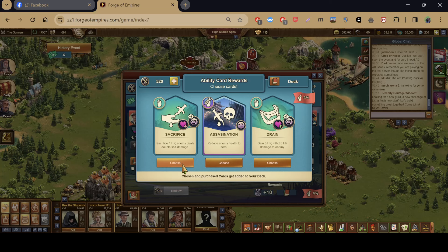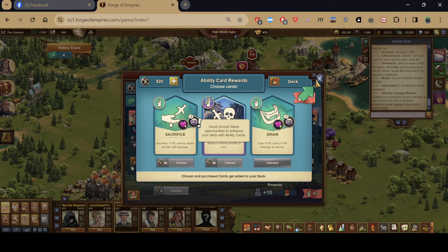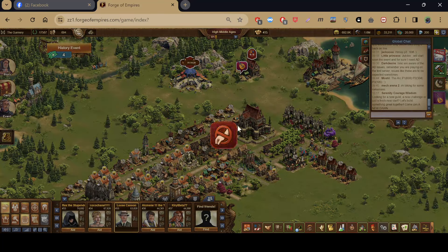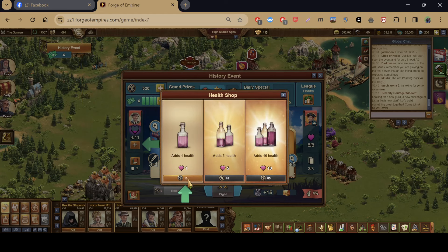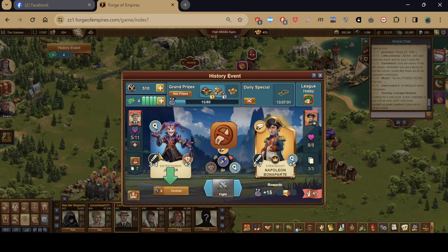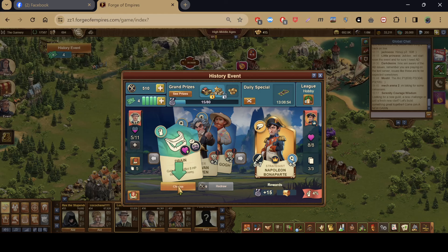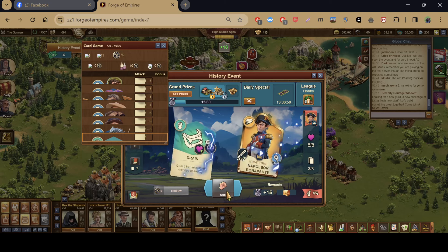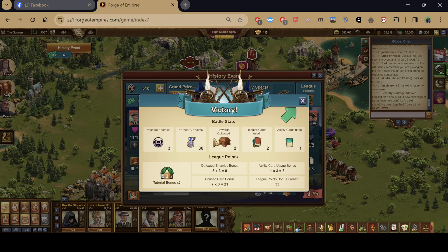The ability cards are a lot like last year's Halloween event. This is where the battle coins come into play. For every hit or attack, you get a reward. You choose a deck at your preferred level, and this is where the battle tickets come into play.